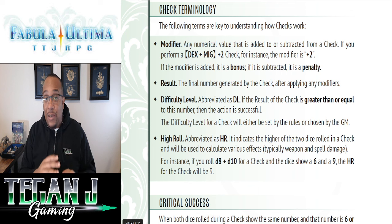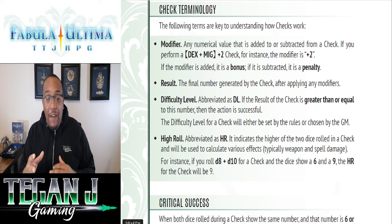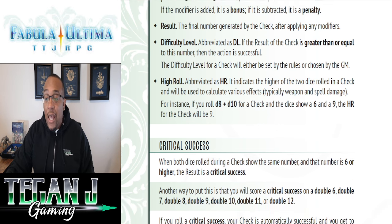A roll is typically just your two attributes — for example, Dex plus Might. You can also add modifiers from situational advantages or disadvantages, or from abilities and skills. You make the roll, add or subtract your modifier, and the game master sets the difficulty level. The system also uses crit successes and fumbles. You get a crit success if you roll the same number on both dice with a six or above — doubles of 6 through 12. That means you automatically succeed and also gain an opportunity you can invoke.